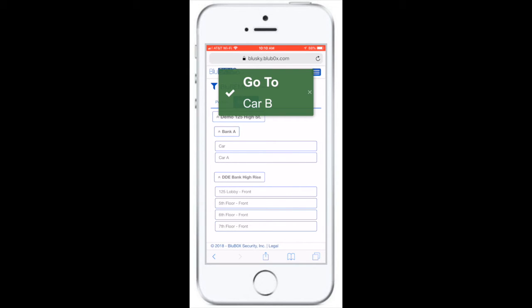The elevator assignment remains on your phone until you clear it. This is helpful in the event you forget your car assignment.